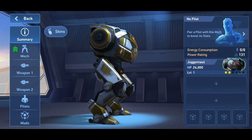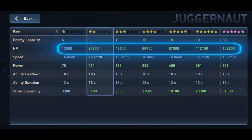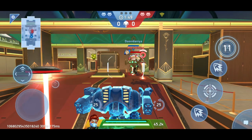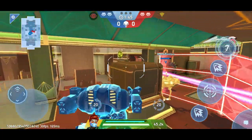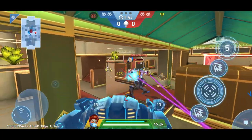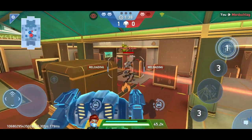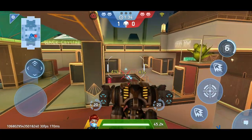Juggernaut is a tank mech with a maximum energy capacity of 24 and between 3,500 and 1,500 health points, making him the most heavily armored mech in Stage 2 of the Gearhub system. Starting from Rank 3, he can use better weapons. His shield also gives you a health boost of up to 30,600 health points. Unfortunately, the mech is very slow, moving at only 16 kilometers per hour, making Juggernaut crawl across the map like a snail.